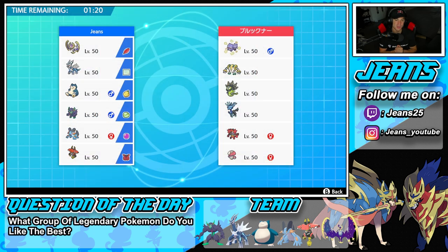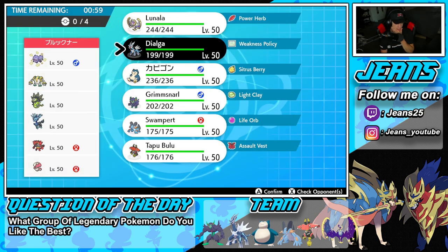Rolling into battle number one — we're going up against a Regigigas team right here, with Weezing. His two restricted mons are Zygarde and Xerneas, and he's got Incineroar and Amoongus for support. We definitely have to watch out for the Xerneas setup and the Regigigas. Setting up Trick Room seems like a good call here.